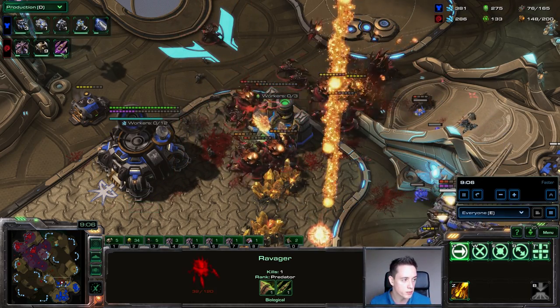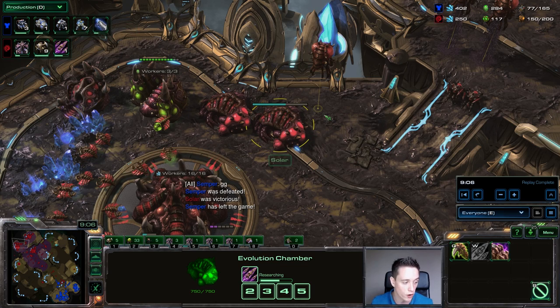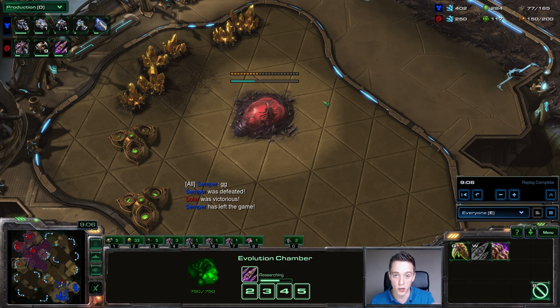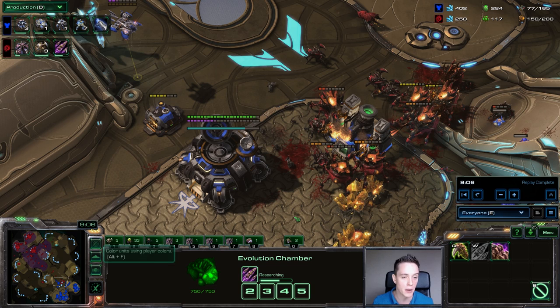As far as transitions go, in this specific case you can see the plus one Missile upgrade going down and he's also getting a fourth base up. You could be transitioning towards Lurkers, towards Hydras, even go up to a Hive, start researching melee attack, go up to Ultras, or even go to Broodlords — there are tons of different options. But I would focus on mostly this build order at the very beginning and maximize this very powerful timing attack. Until you maximize that, if you lose a couple of games because of execution, you may as well try some different transitions and see which one you prefer the most.